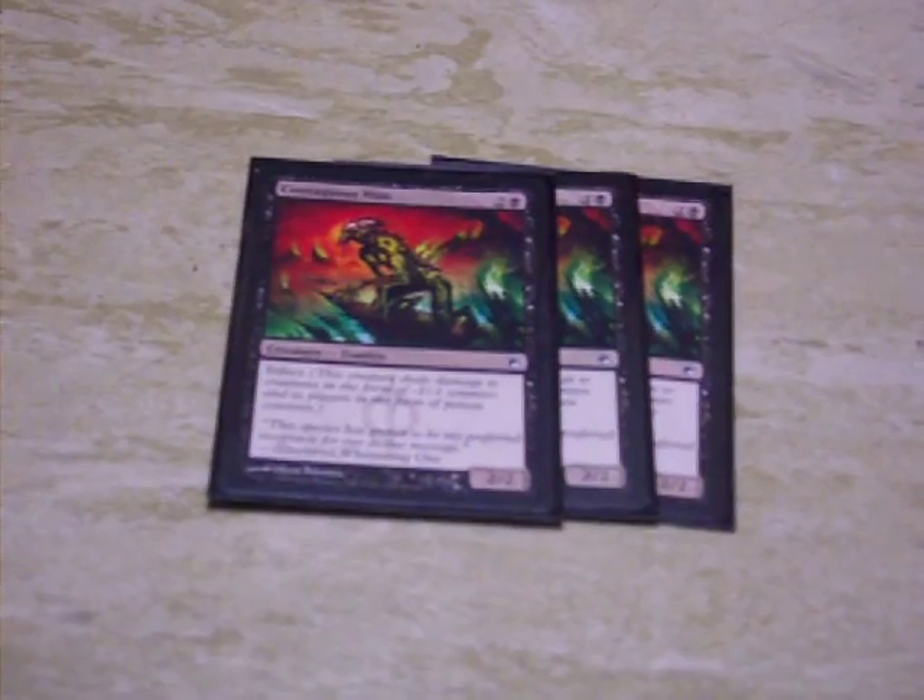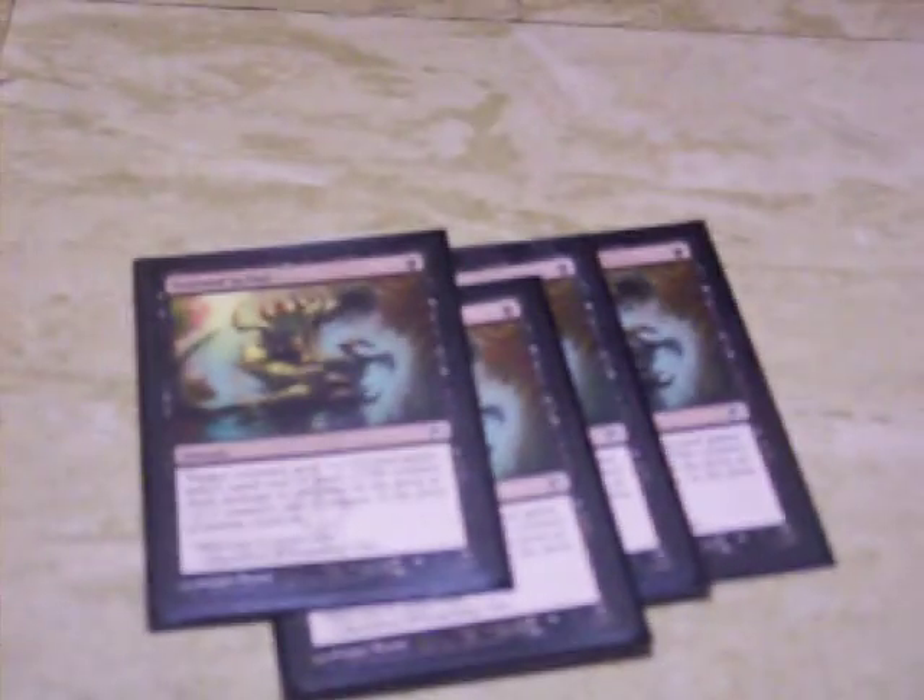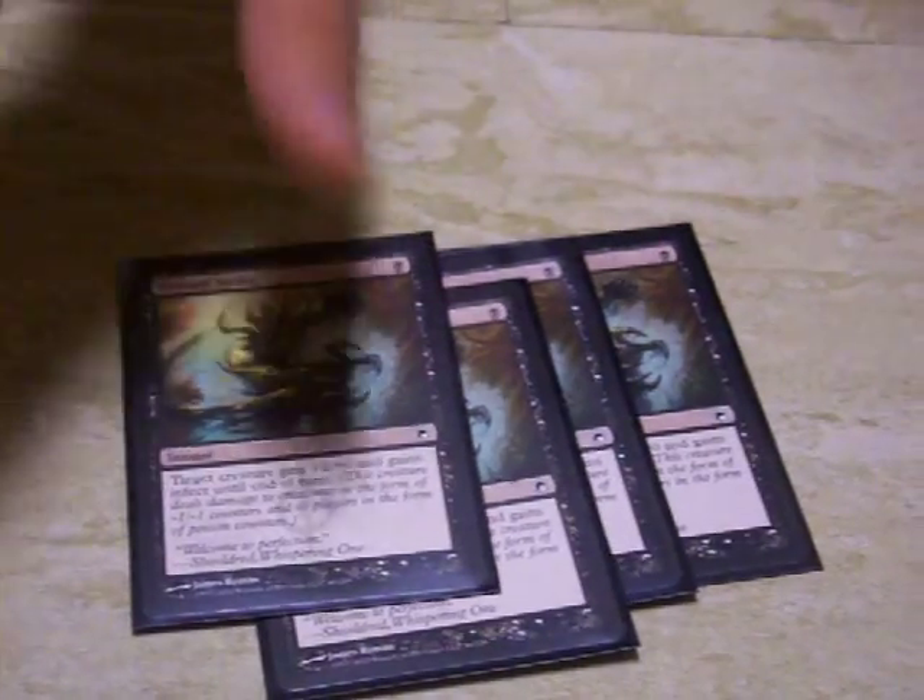Please note that all attacks in MTG, unless you declare what is called blocking, are direct attacks. That's the difference between it and Yu-Gi-Oh. Contagious Nym. Four Tainted Strikes — it gives a creature +1/+1 and Infect.